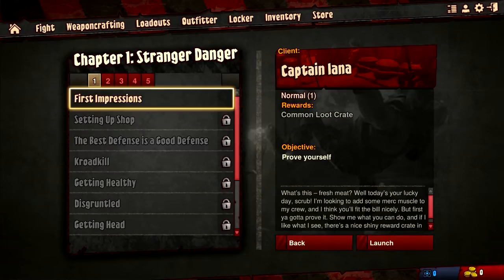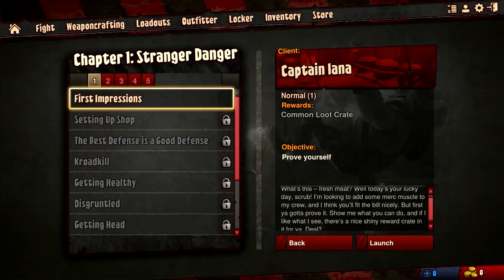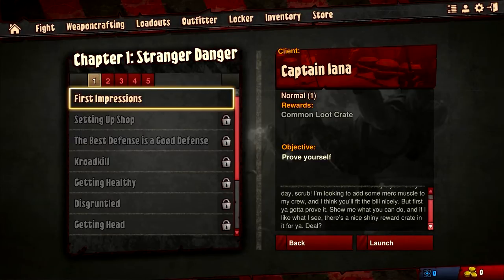I'll receive a common loot crate for completing this and I just have to prove myself. 'What's this, fresh meat? Well today's your lucky day scrub. I'm looking for some merc muscle for my crew and I think you'll fit the bill nicely, but first you got to prove it. Show me what you can do and if I like what I see, there's a nice shiny reward crate in it for you. Deal?' Here we go.